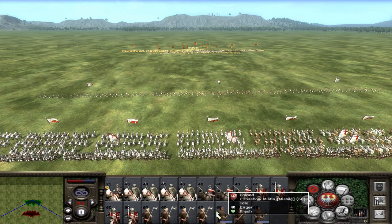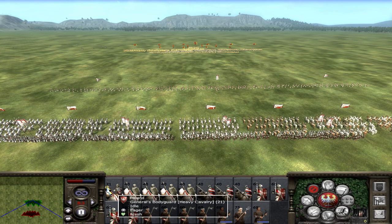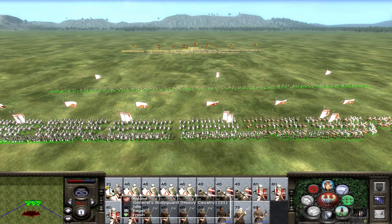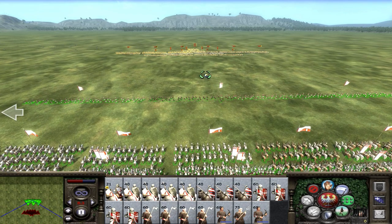There are three different ways to do it. The first method, which I find most flexible, is to select the units you want to move. In this example I want to move the whole army, so I'm selecting all units, pressing and holding alt, then clicking on the destination.